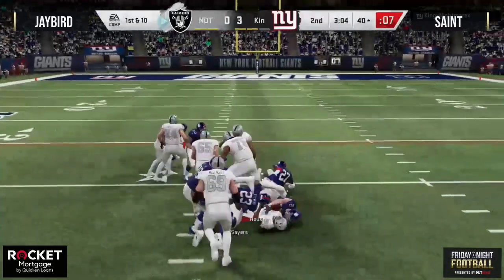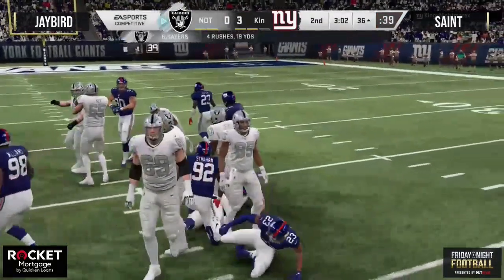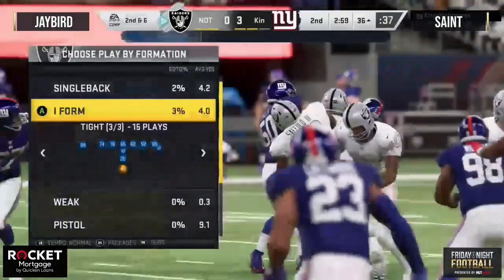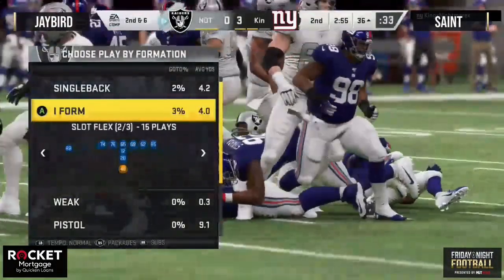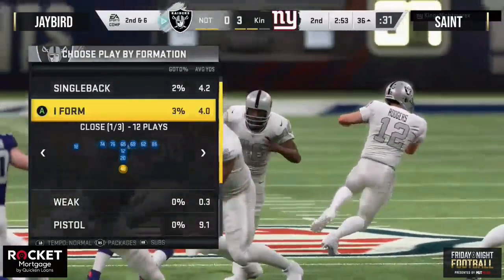Really like that call right there by Jay Bird — went with the streak route, pulled the deep zone away on the short side of the field, then the crossing route running from the wide side to the short side gets underneath that but still deep enough to stay over the top of the cloud flat for the first down.